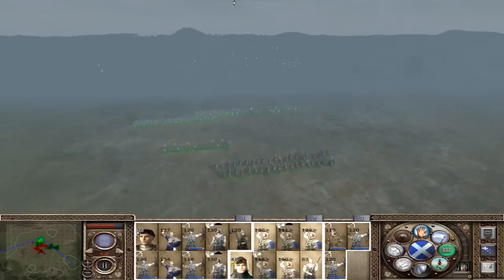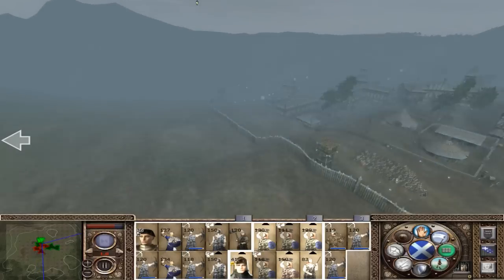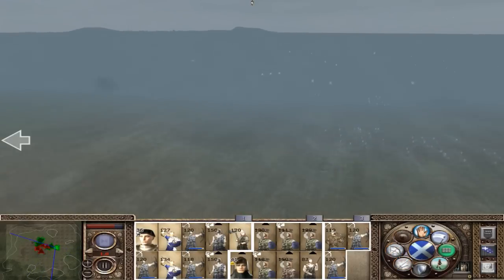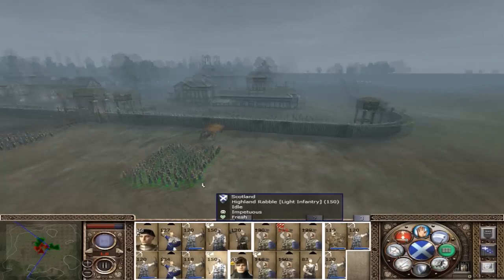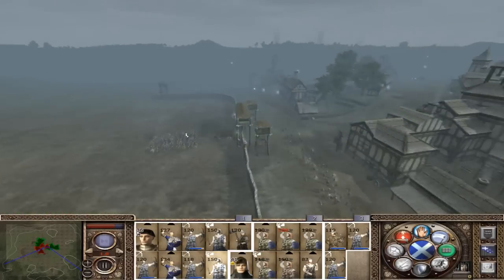We're going to move our men up - completely forgot to do that. My formations don't even have to be very well done, to be honest. Because it's such a small, crappy army that we'll be able to destroy them. Look, this Highland Rabble is pretty much gone - lost about 50 men, so that's good.